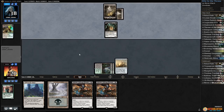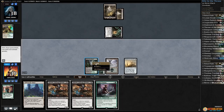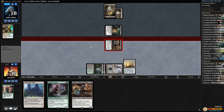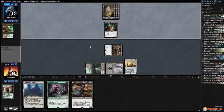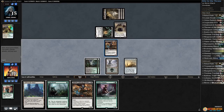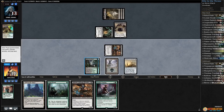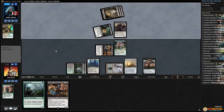Fatal Push hits Avaya, opponent gets in for one. Play Swamp and Yahani, get in for three since we get Throne triggers, so opponent's down to 15. Pass the turn. Next turn we can Tracker and get a Clue. Opponent has Swamp and Diregraph Ghoul. Attack with Yahani — if our opponent wants to trade, that's fine. No trade. Play Tracker, play Westvale Abbey, and drain our opponent down to 12.